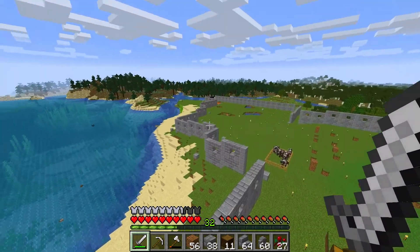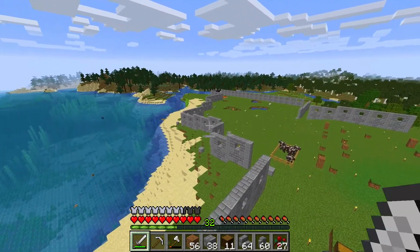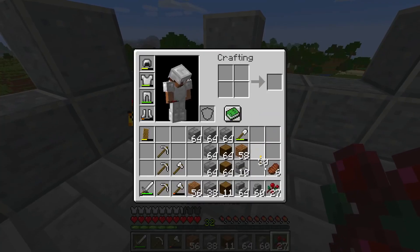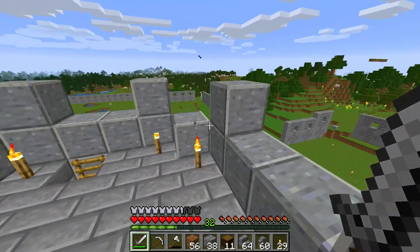As you can see, we built all the way around - the only openings are where the towers are going to be. So we do have a long way to go for the wall, but it is coming out really nice. Today's episode though, we will be building the first floor of the house.